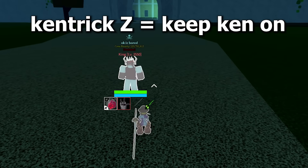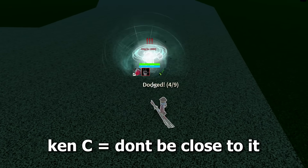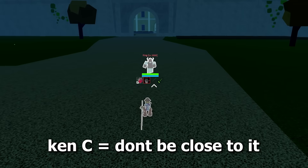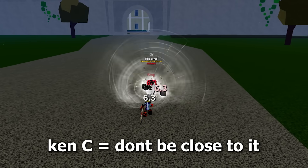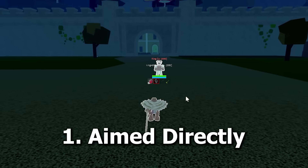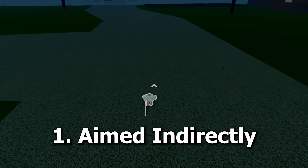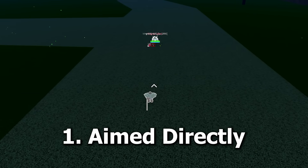Chop: you can Kentrick the Z move by just having your Ken on, and you can Kentrick the C move if you're not too close, otherwise it will break your Ken. Spring: you can Kentrick the Z by leaving your Ken on. But for the X, if it is aimed poorly you can dodge it. This also goes for the V move — Kentricking it depends on how bad your opponent is.